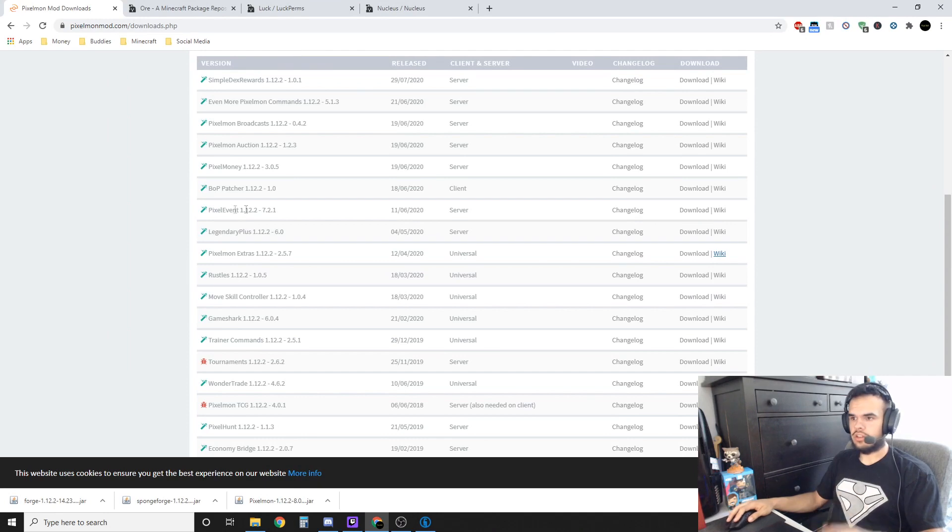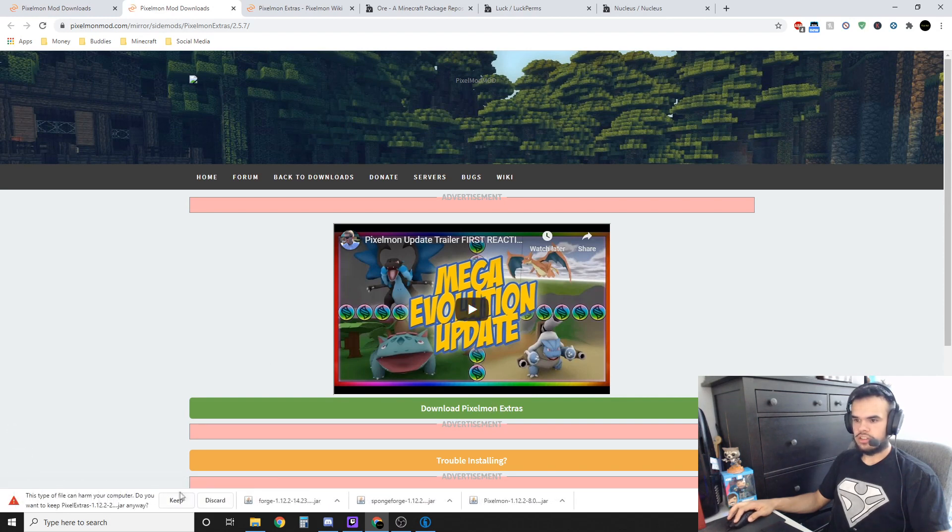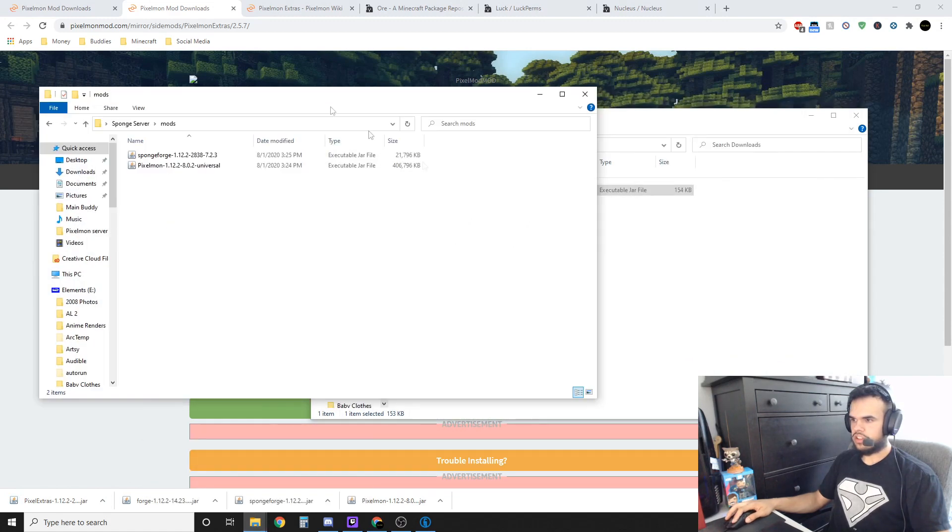All the links will be in the description. To set up permissions — your commands and plugins — we need SpongeForge plugins. For mods it can be any 1.12.2 Forge mods. We're going to get one called PixelExtras — version 2.5.7 — open up the wiki and also hit download. Then take PixelExtras and put it into the mods folder with the other plugins.